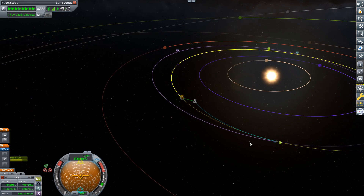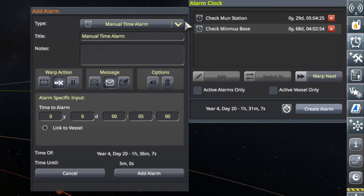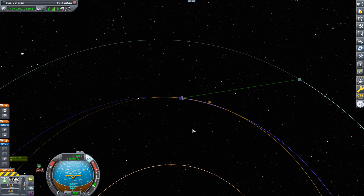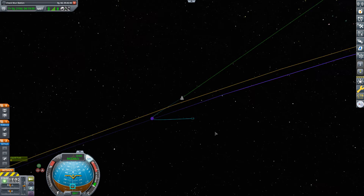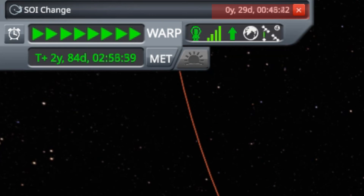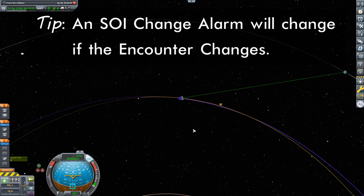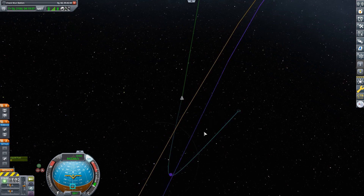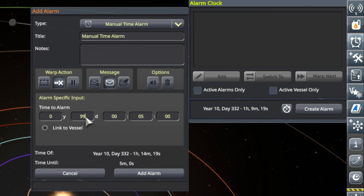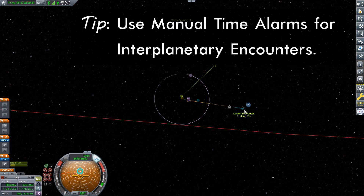I want to draw attention to a common bug that happens when you use the game's alarm clock to warn you of upcoming interplanetary encounters. The natural thing to do is to create an alarm, select SOI change, and then simply add the alarm. But a common experience is that you will find yourself often blowing right past the alarm, sometimes even missing the encounter entirely. It is very common to see encounters change or even completely disappear while time warping, and if that happens, the time of an SOI alarm will change right along with it, resulting in the game not stopping the time warp at the time you set it. The solution: don't use the SOI change feature of the alarm clock for interplanetary encounters. Instead, note the time to the SOI change and set a manual time alarm. Now the game will hard stop time warping at that time, whether the encounter disappears or not, and once the time warp is stopped, the encounter will reappear once again.